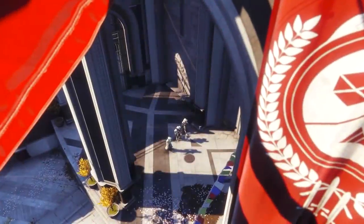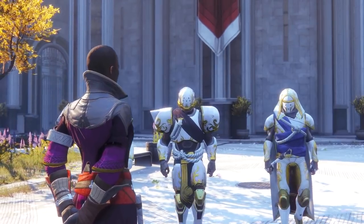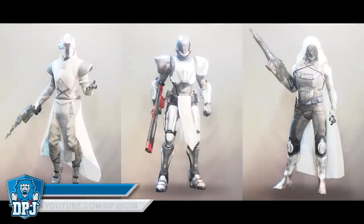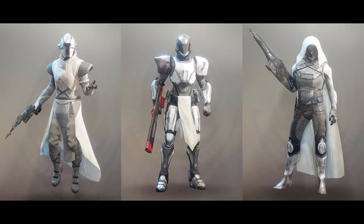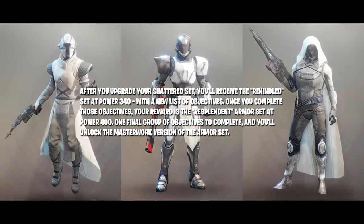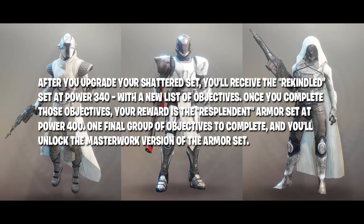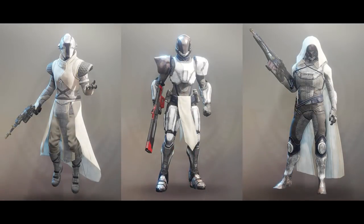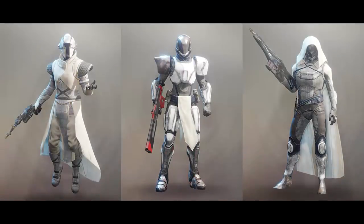Ikora Rey is the tower's representative of the Solstice of Heroes event. She will direct you to the centre of the tower where the city has erected a Statue of Heroes as the focal point of the event. The statue will track your Moments of Triumph progress and grant you the Solstice of Heroes event armor that you'll begin upgrading. After you upgrade your shattered set, you will receive the rekindled set at power level 340 with a new list of objectives. Once you complete those, your reward is the resplendent armor set at power level 400 with one final group of objectives. Completing those will unlock the Masterwork version of the armor set. If you prefer how the shattered or rekindled sets look, each resplendent set offers the previous versions as ornaments so you can pick and choose how each piece looks.